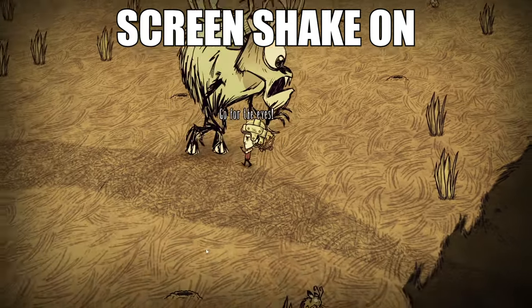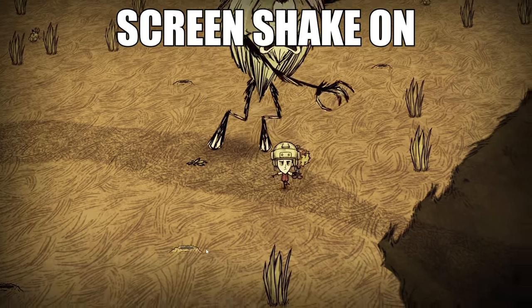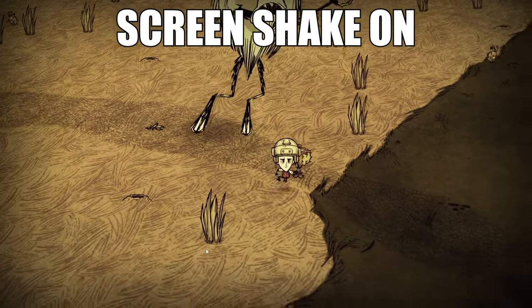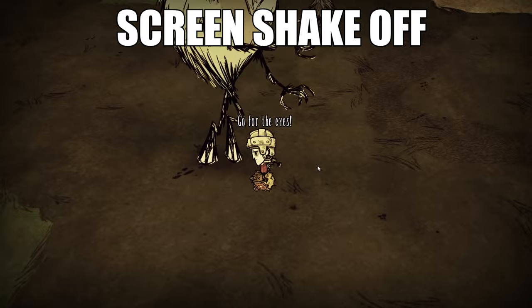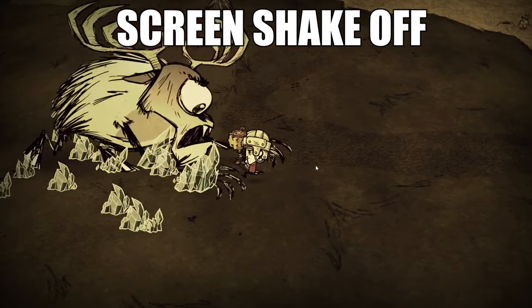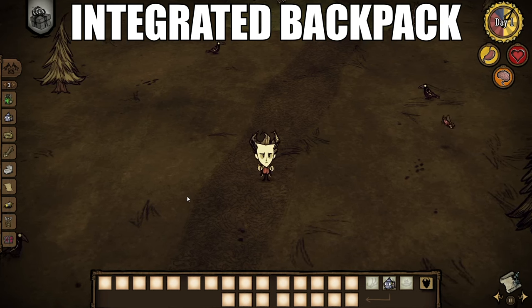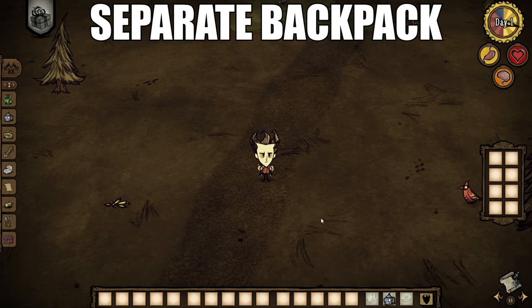The other two settings are completely up to you: screen shake and backpack overlay. Screen shake is pretty self-explanatory — when there are big things on screen or an earthquake, the screen will shake. I personally like to turn this off, but it's completely up to you. Backpack overlay changes where extra storage slots from wearing certain objects appear. I like to have this set to integrated so it appears with my main inventory. Again, this is all up to your personal preferences.